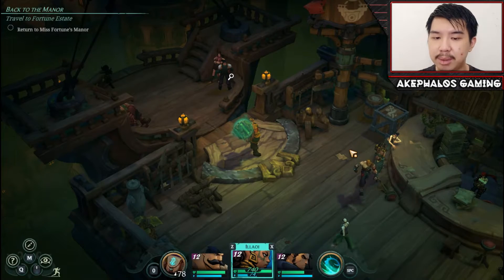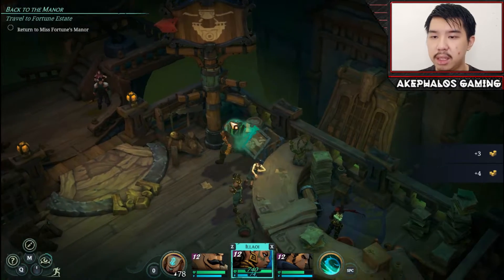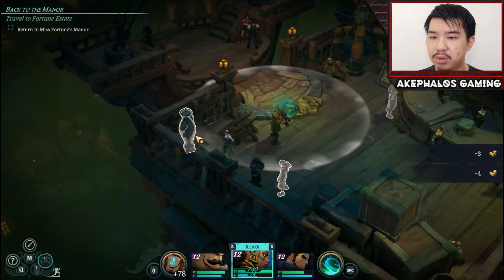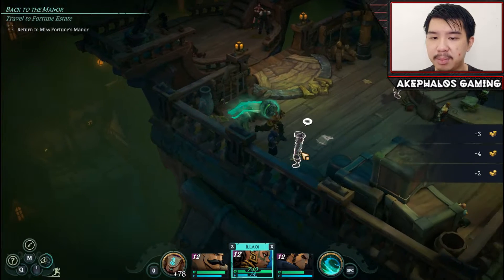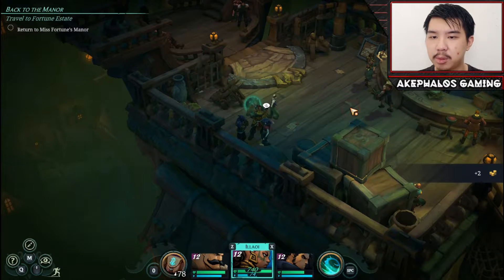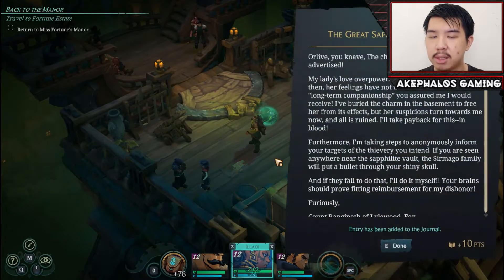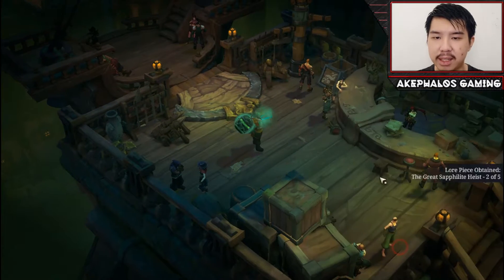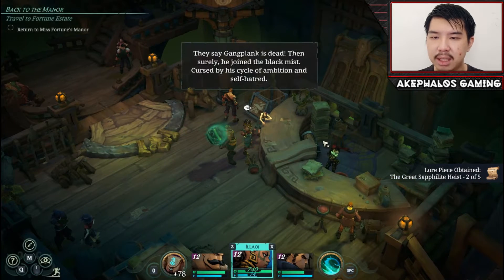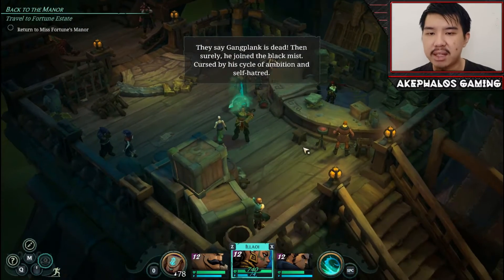Okay, so here we are in the slums market. There are a couple of things we want to grab — we have some loot here, and we will, as usual, speak to some of the NPCs. 'Stay in motion,' she says. What's that supposed to even mean? There is a manuscript here — apparently they say Gangplank is dead and surely must have joined the Black Mist, cursed by a cycle of ambition and self-hatred.